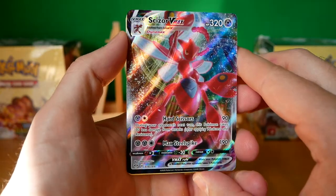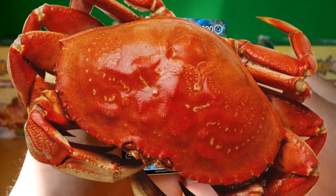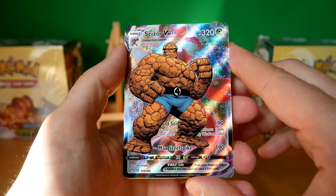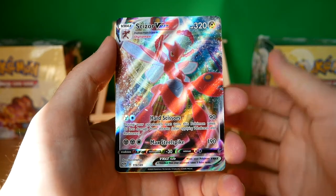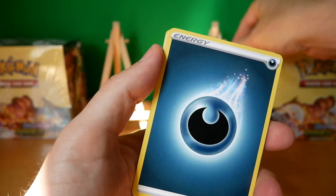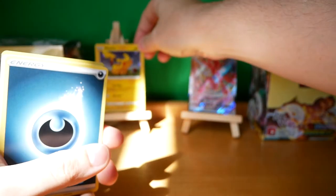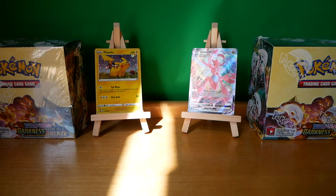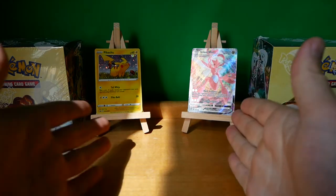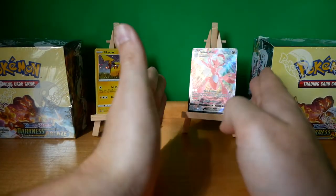I mean, that makes perfect sense because he's a giant crab grasshopper thing. We've finished bloody strongly - overall we did pretty well. That's going to go up there as the pull of the day. I'm going to put the Pikachu up there too because that's definitely my next favourite card that we got. They're definitely the pulls of the day guys. Bloody hell, I can't believe we finished on that Sizer VMAX. You should be liking this video just for that, and because the Pikachu is a pretty cool card too.